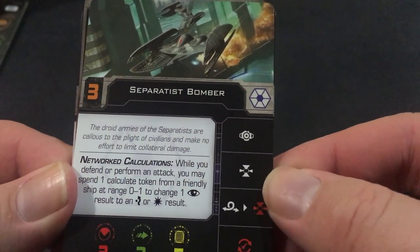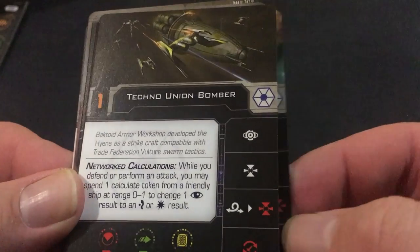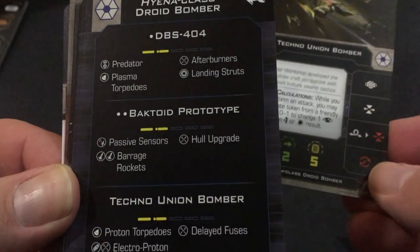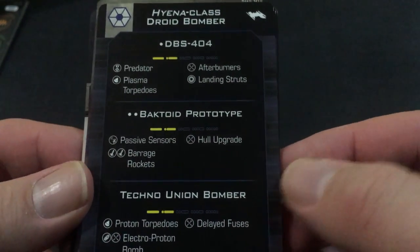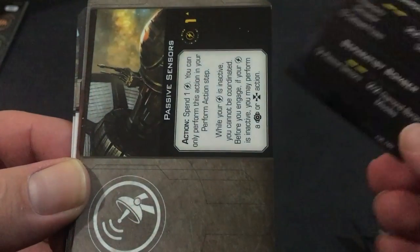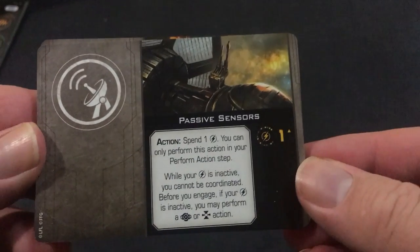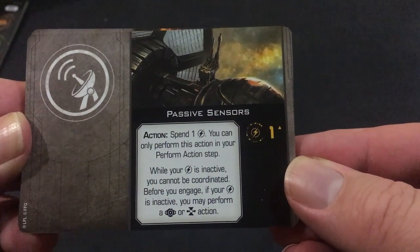Then you've got Separatist Bomber and Techno Union Bomber as generic pilots. Then you've got your Quick Start cards — definitely need to do some more Quick Start games. Don't get as many pilots in this one but that's okay. Then we've got Passive Sensors.